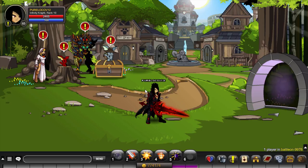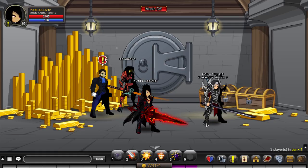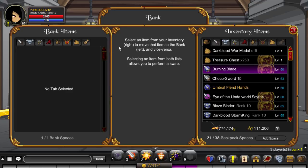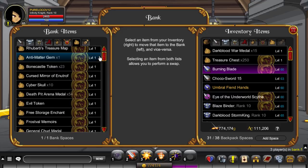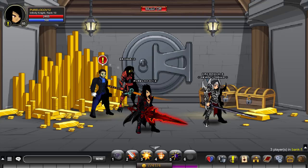Once you've got your enchantments and classes sorted, if your inventory gets full, go to the bank. Click the bank, put items in, and wrap it out. You'll have zero bank spaces to start, but you get an infinite amount of AC spaces, so put every AC item in there if you don't need it right now.